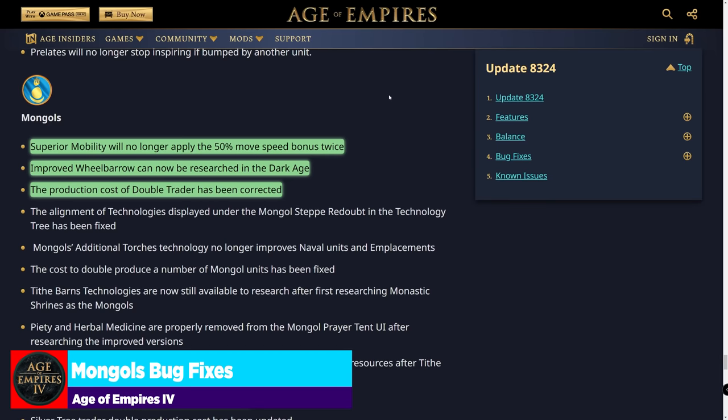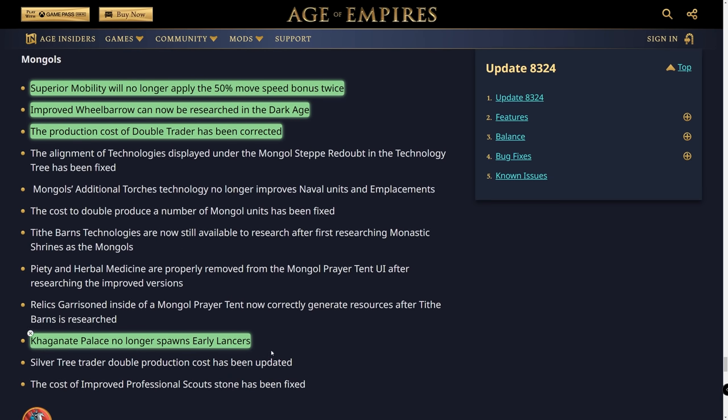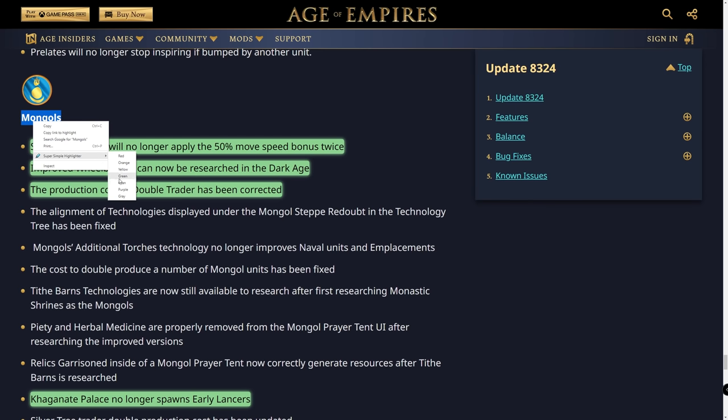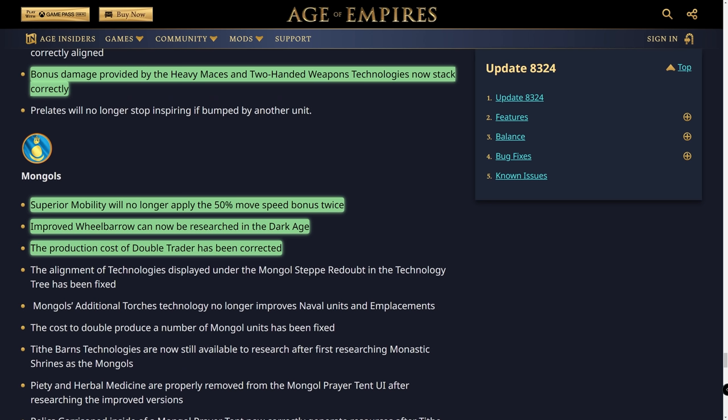For the Mongols: superior mobility no longer applies the 50% move speed bonus twice. Improved Wheelbarrow can now be researched in the dark age. The double trader production cost has been corrected. The Kaganate Palace no longer spawns early lancers, which made it a pain. Mongols are interesting — the ability to counter cavalry will affect them, but they have horsemen, lancers, Mangudai, and so many horse unit types. I don't play Mongols enough to have a strong opinion — let me know in the comments how you think this patch affects them.